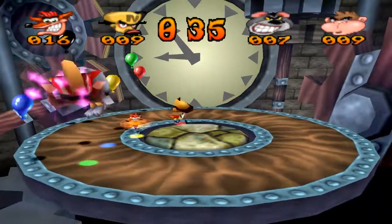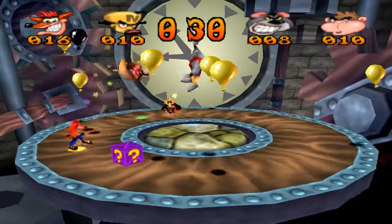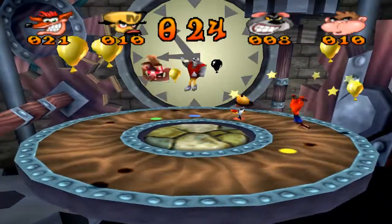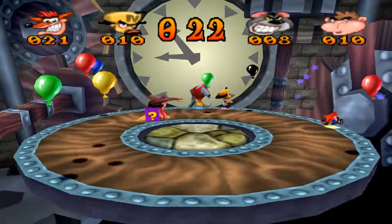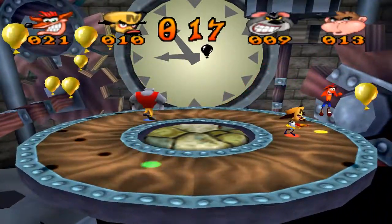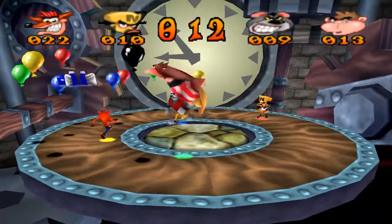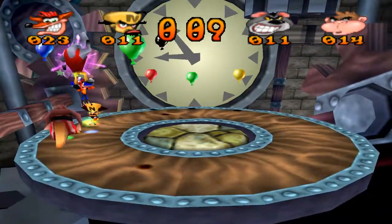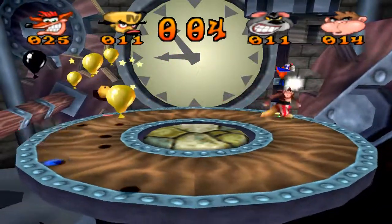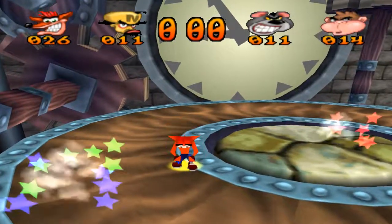Ow, Cortex, you little... A Vacuum — seriously? Well, it was moronic of him to pick that up. Come on, get that Black Balloon. Thank you. Ow, Rilla Roo — get over here. Oh well, it didn't matter. I win.